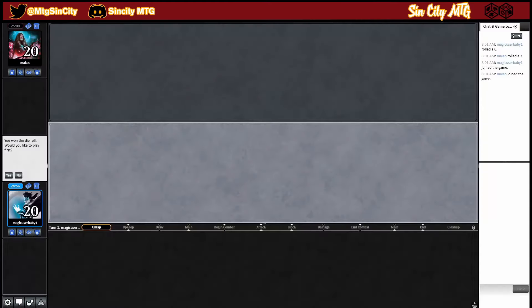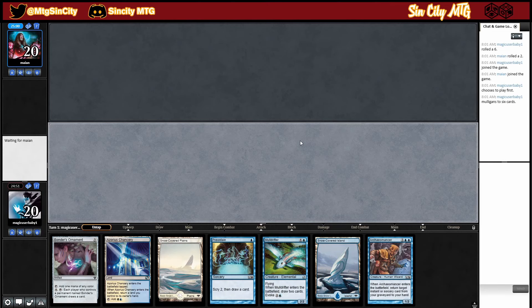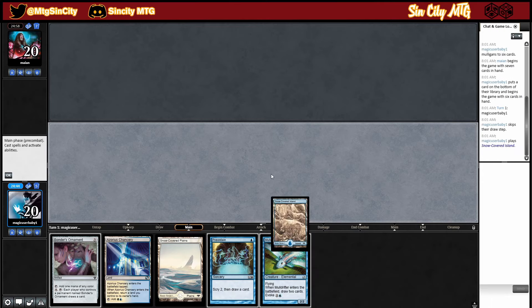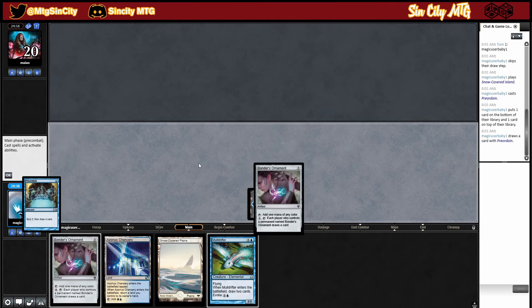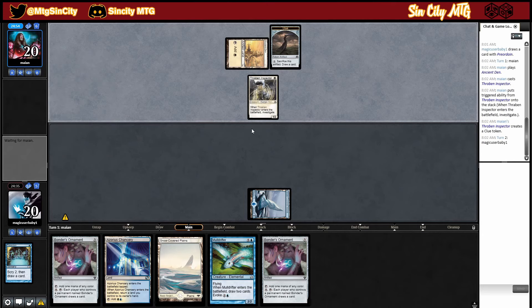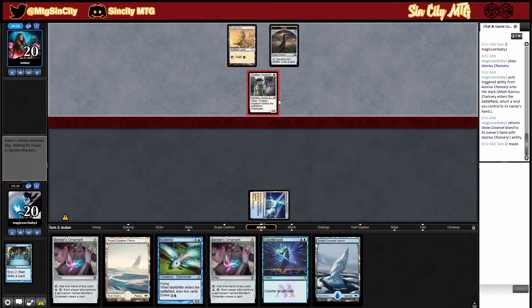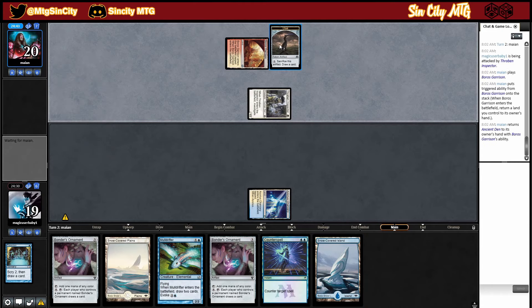We'd like to play first. We'll mulligan — keep, get rid of this. Play land, Preordain, bottom then top. Playing against could be Atog, could be Boros. Play this. You know the Bird Affinity that's gotten a lot more popular lately — could be that. I think it's most likely Boros.